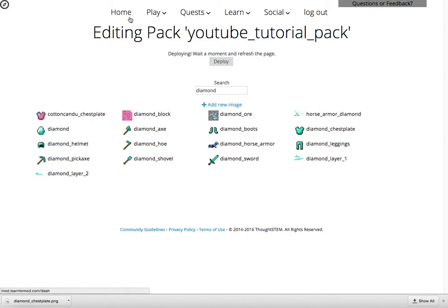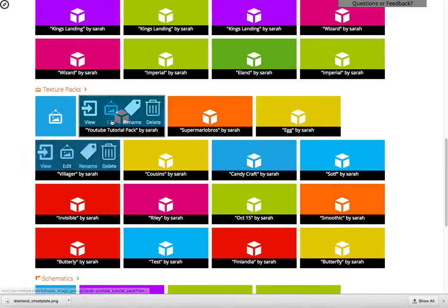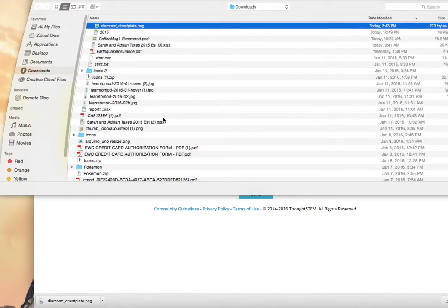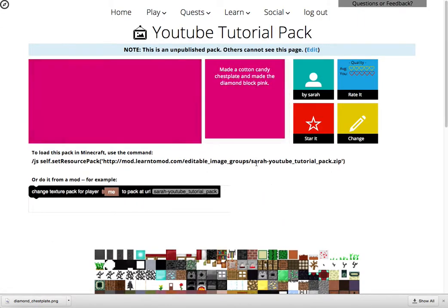Don't forget that if you have already made a texture pack that you think is pretty cool, like mine with the cotton candy chest plate, you can always make it public. And this is the same way that you would make a mod or a schematic public. You go to its page, you click on edit, you can upload — let's just upload this picture and we can say 'made a cotton candy chest plate and made the diamond block pink.' And then I can save it. And now this is what my YouTube tutorial texture pack looks like.